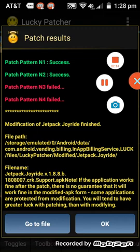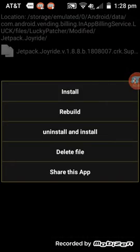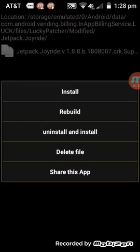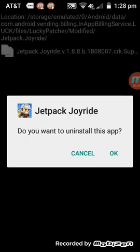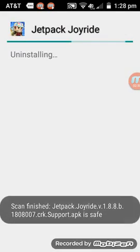It should say 'Patch Results.' The first two results should be green — if they aren't green, it either doesn't work for that game or you did something wrong. The last two can be red; that doesn't matter. Don't press okay — press 'Go to File' instead, and then press 'Uninstall and Install.'